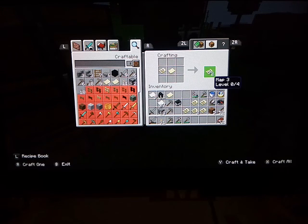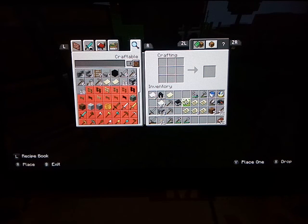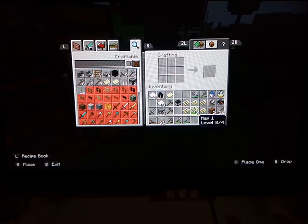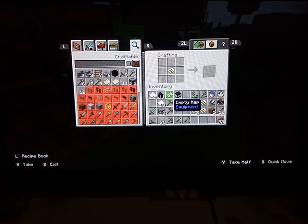So now I'll copy map 3 — put one in there and zoom out. Oh crud. And then map 2 — copy with this, then zoom out.